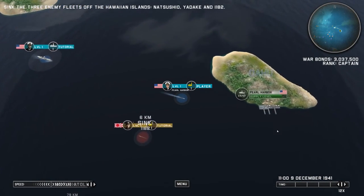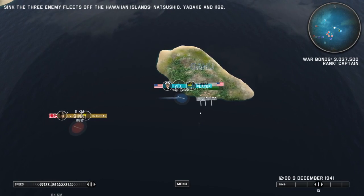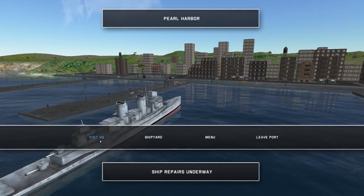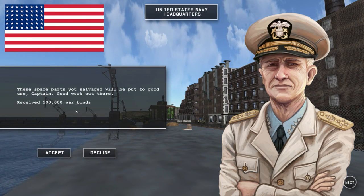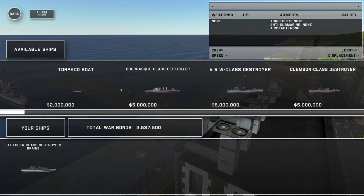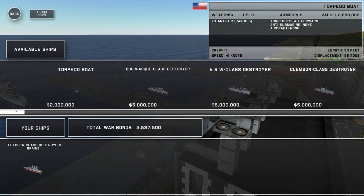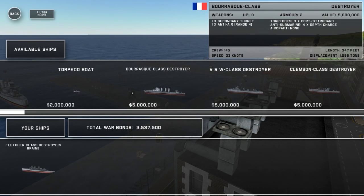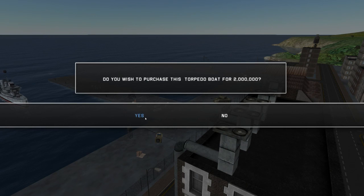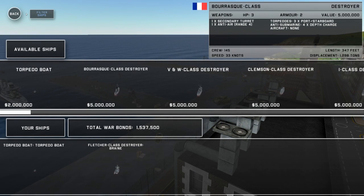Here's an allied port — I'm just going to go over here and see if I can restock on my supplies. Enter port — yes. Visit HQ. These three parts you salvaged will be put to good use, Captain. Good work out there. Received 500,000 war bonds. Let's go to the shipyard. I can purchase better ships — torpedo boat for 2 million, and I have 3.5 million. So let's go ahead and buy a torpedo boat. And I don't have enough money for anything else, so let's go back.